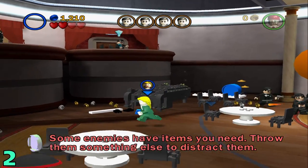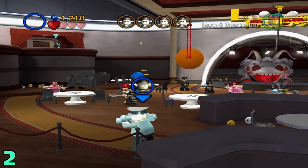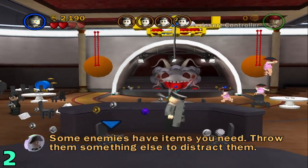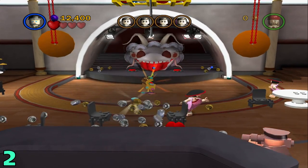Artifact number 2 is going to be in the same area. You're going to want to switch to someone with an explosive, like a bazooka. There are 3 tables that are metallic — you're going to want to shoot all 3 of them, and once you do that it'll appear right in the middle.